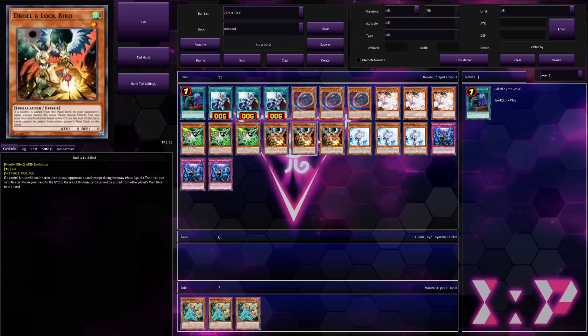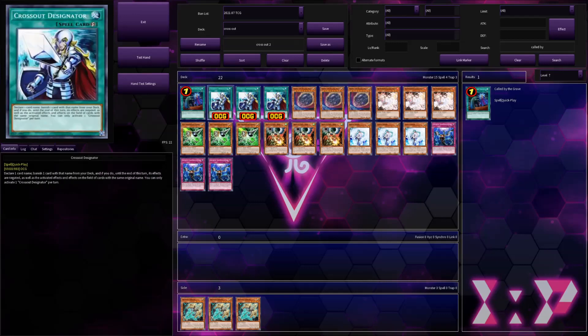It means decks like Infernoble, decks like Phantom Knights, anything combo-based, even like Drytron — they're just going to thrive with cards like these. It's going to be kind of crazy and hard to beat for Dark Magician. I do have some theories on how we can beat them or play around Crossout Designator.